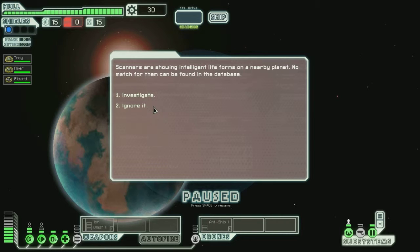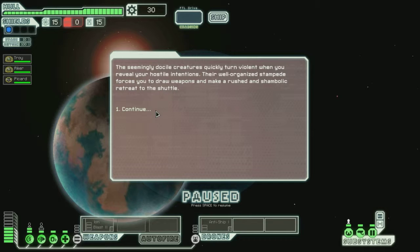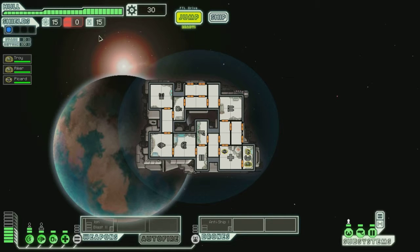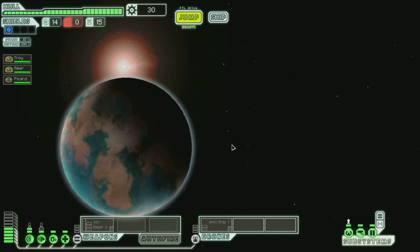Scanners are showing intelligent life forms on a nearby planet. No match for them can be found in the database. I'll investigate. You land a small shuttle in the field, whose only occupants are small, brightly colored, six-legged, horse-like animals. Could they be what your scans picked up? Hee hee hee. Seemingly docile animals quickly turn violent when you realize your hostile intentions. The well-organized stampede forces you to draw weapons and make a rushed and shambolic retreat to the shuttle. That was useful.